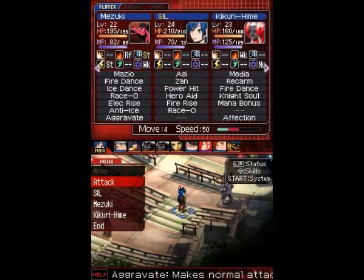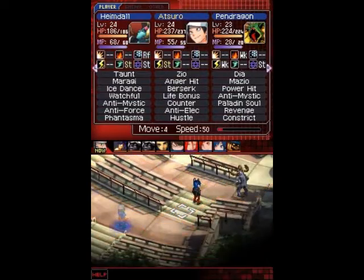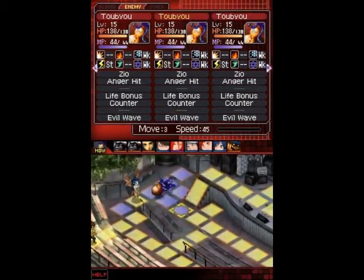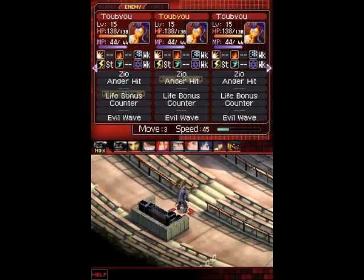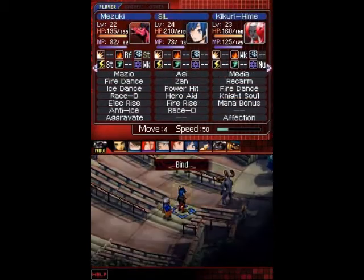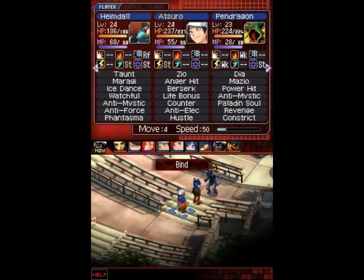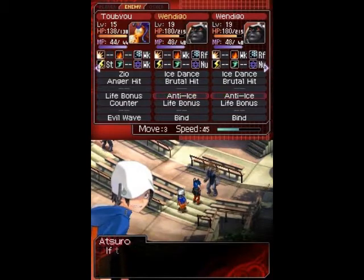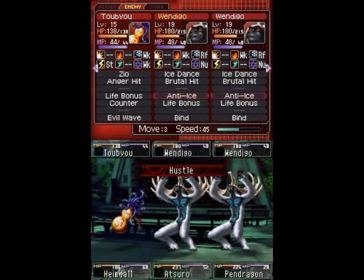As you can see, there are a few Wendigos, so you should probably bring some fire spells. Fire Dance and Mirage are excellent for these guys. You should be having a lot of AOE spells like Mirage, Mabufu, and Mazio — that stuff is pretty good. Do try to take out the Wendigos because they have the skill Bind and that's annoying. It's pretty straightforward so far.